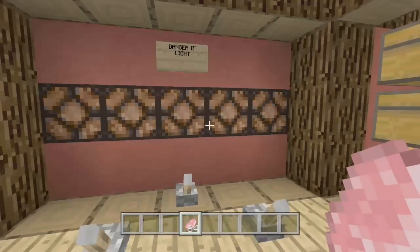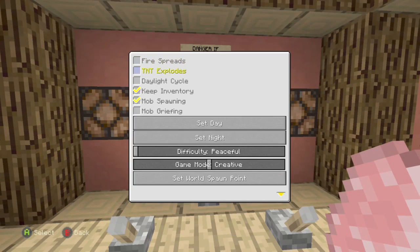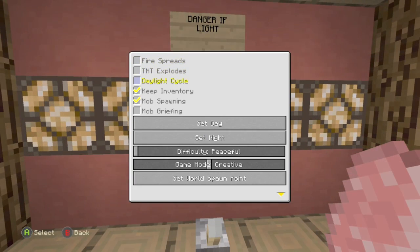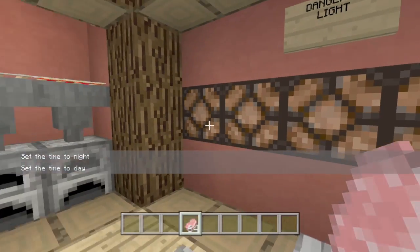Next we have this over here. This is our security light. In the morning the lights won't be on, but at night, just so that you know what time it is, the lights will be on. During the day, as you can see, they'll be off.